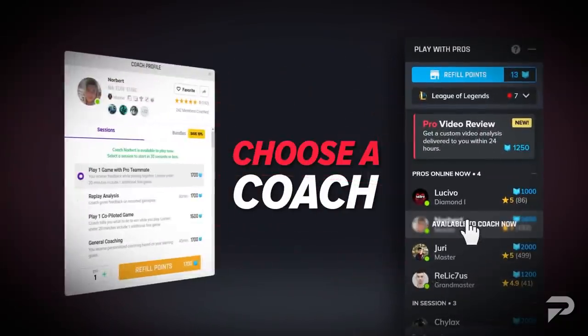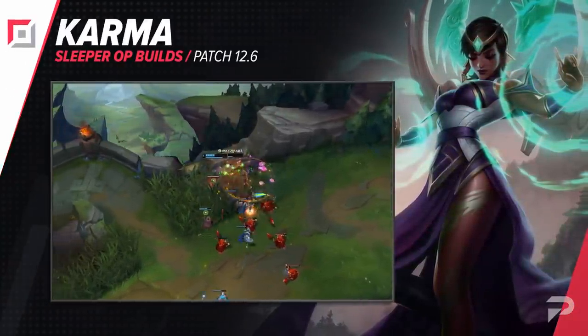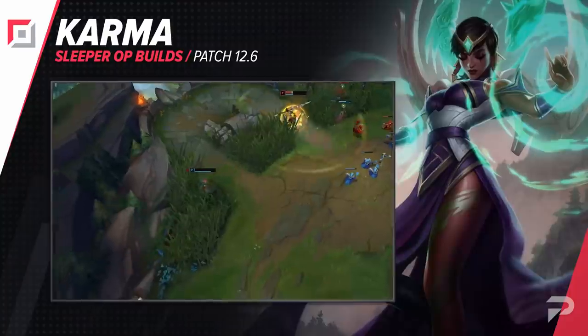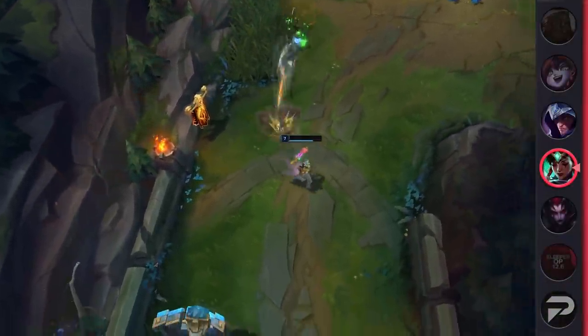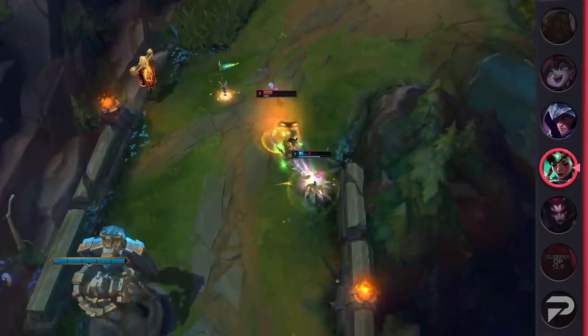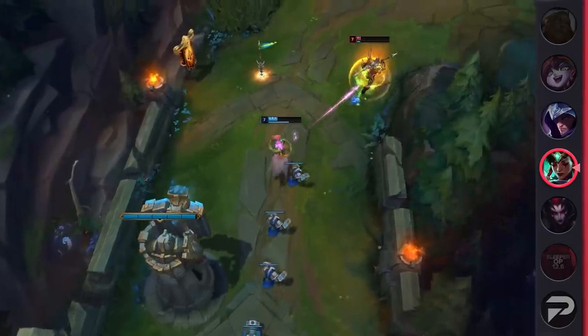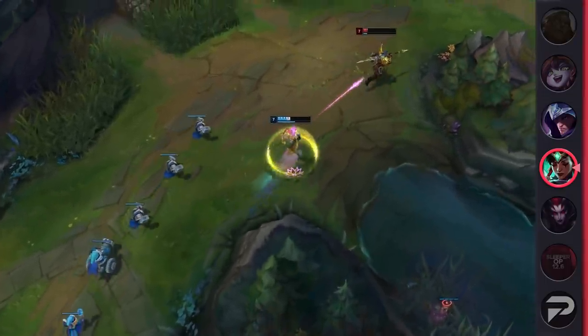Our next sleeper pick is Karma Top. Honestly, I think Karma Top is infinitely better than Karma Support. In fact, Karma Support is one of the most overrated picks in the game. It's not like she has a horribly negative win rate — she usually sits around 50% — but locking in such a mid-pick is a waste when you could be picking one of the most busted enchanters in the game like Lulu or Janna. Her only real use as a support is as a hard counter to Morgana.